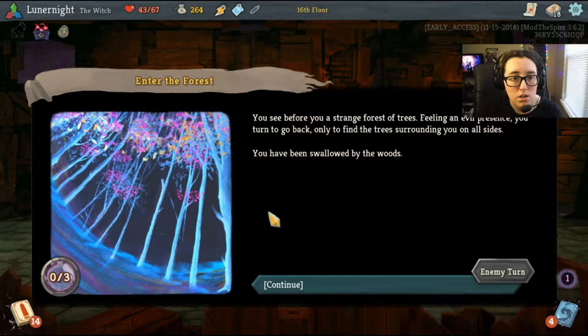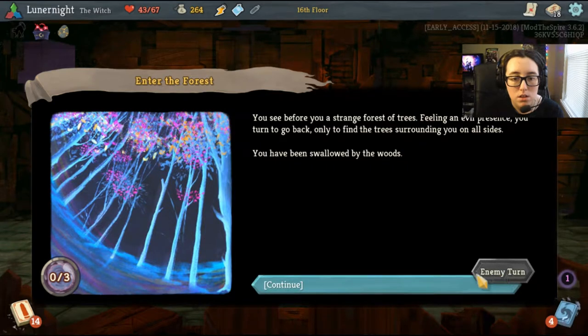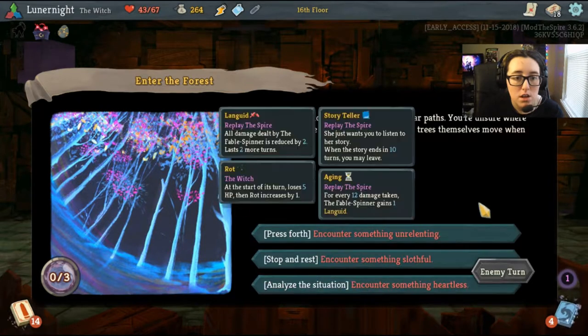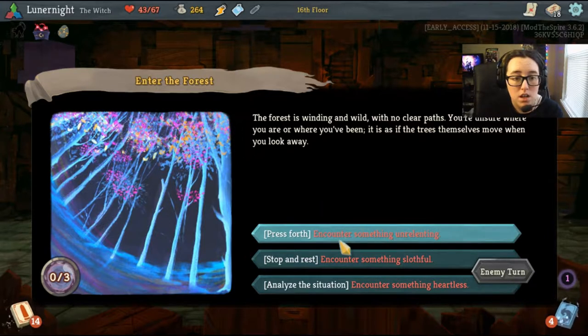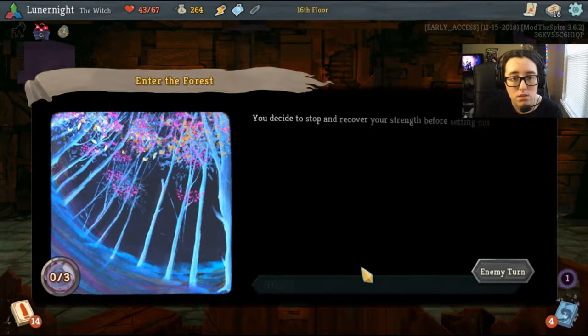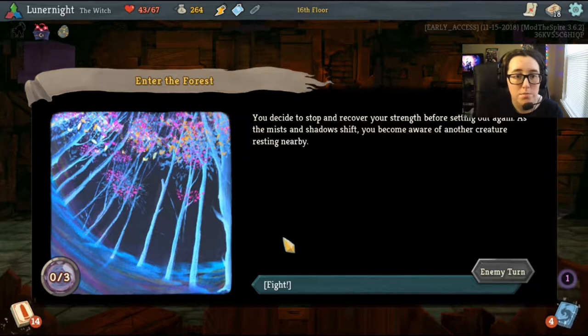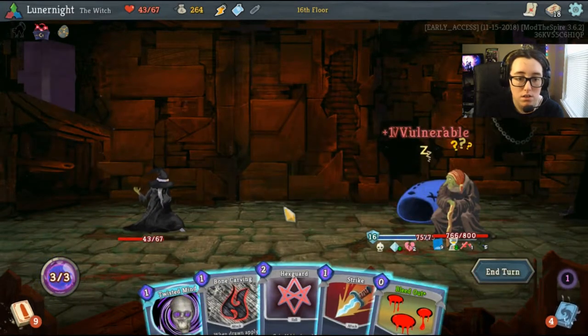The story begins: somewhere in the spire you see before you a forest — a strange forest of trees. Feeling an evil presence, you go to turn back but find the trees surrounding you on all sides — you've been swallowed by the woods. The forest is winding with no clear path; the trees themselves seem to move when you look away. Press forth and encounter something unrelenting, stop and rest, encounter something slothful, or analyze the situation and encounter something heartless. I'll choose slothful.